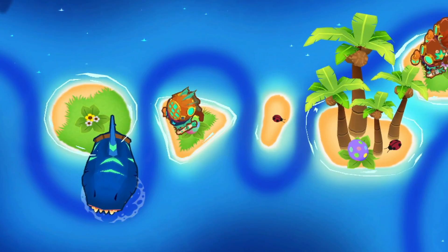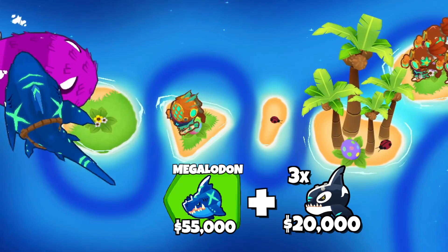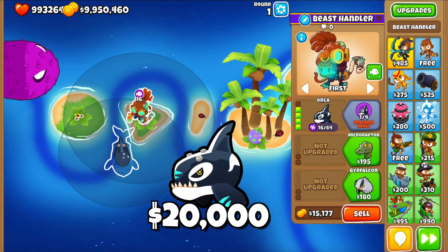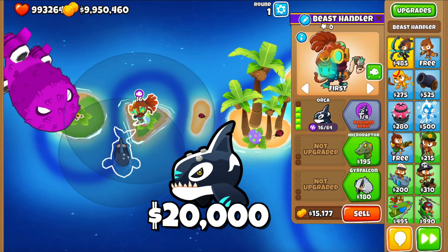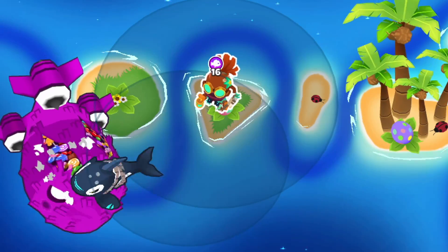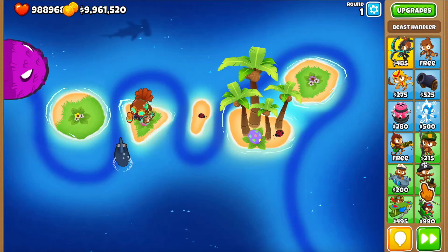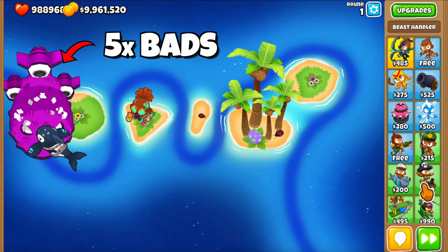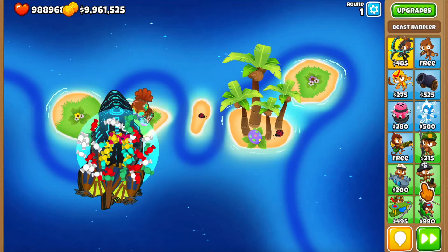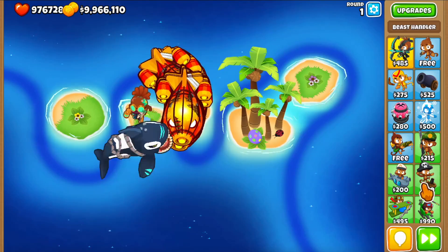The tier 5 megalodon costs over $130,000, and as you've probably seen, it can one-shot the BAD bloon. The orca costs $20,000 and it can literally pop a BAD by itself. As the orca is attacking, it attaches itself to the BAD bloon and starts moving its tail, which is the DPS effect that does 6,000 damage. This effect is done in an area around the orca, so what you're looking at is a non-merged $20,000 tower that almost single-handedly took down five BAD bloons. This is beyond broken.